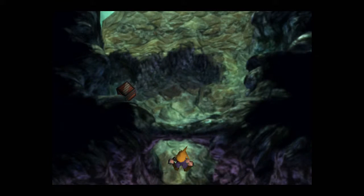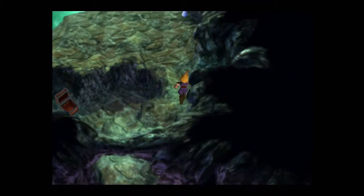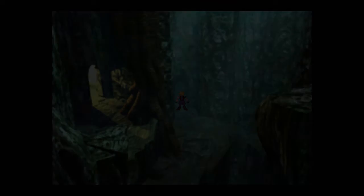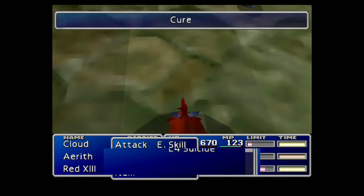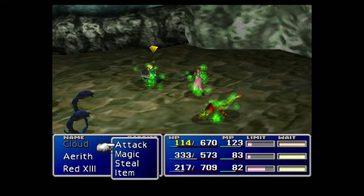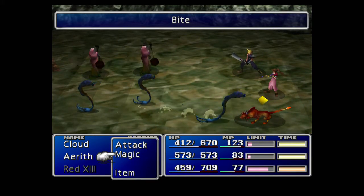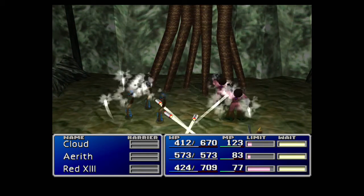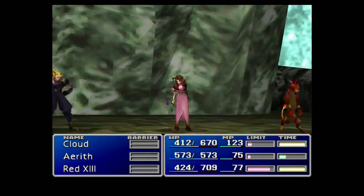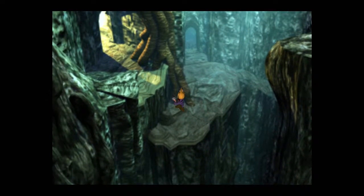Let's go in here. There's an elixir for us - very nice. And then just up here is a high potion, so get those. And another battle. I'm going to cure up pretty quickly in this one. Let's use Matra Magic on these sons of bitches. Boom, see you all later - that spell was so OP. Nice, restocking on the gil quite nicely.